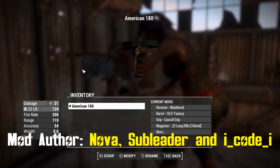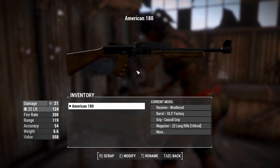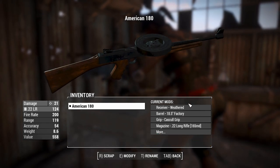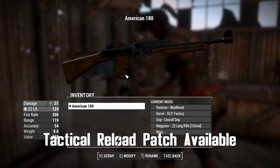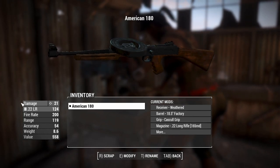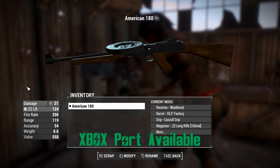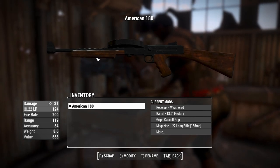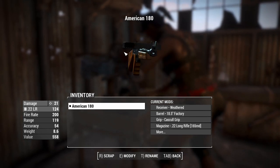G'day, this is Captain Ubin. This is an American 180 submachine gun. Players of Fallout New Vegas will probably recognize this thing off the bat as a .22 caliber silenced SMG. Right now there's no suppressor on this, although that is an option to get. And it does look a little bit like a Thompson, especially with this handguard and the stock and grip there.